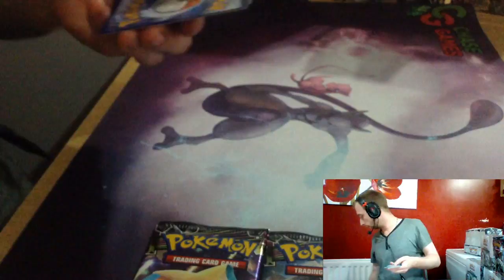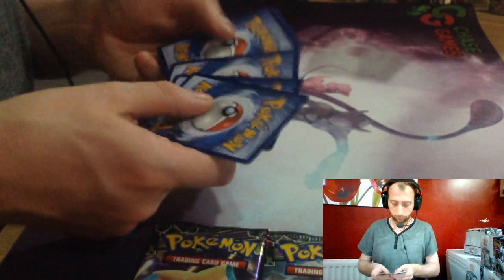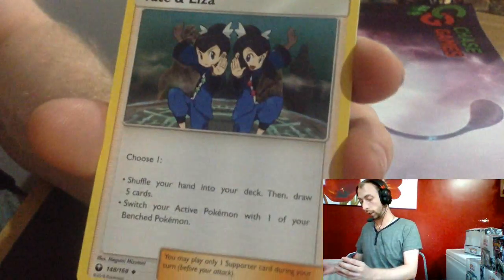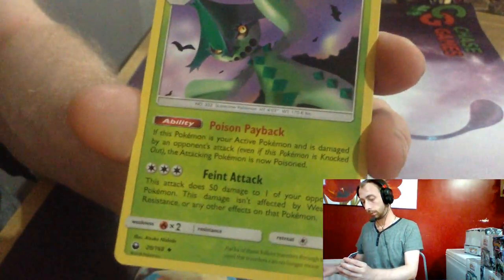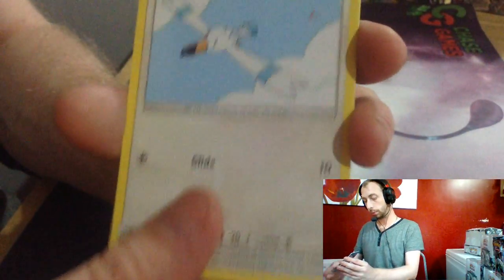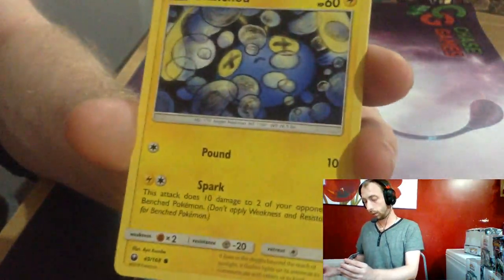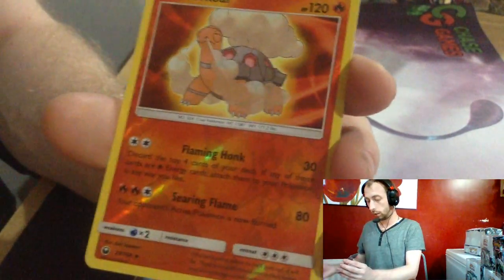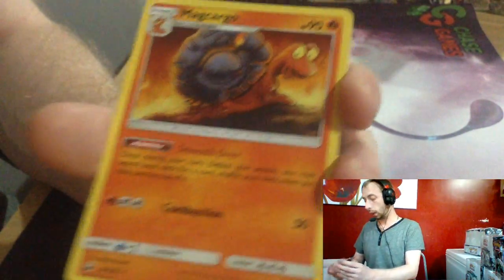Green gold, green gold! Psychic Energy, Tate & Liza, Cacnea, Weepinbell, Wingull, Spoink, Chimecho, Onix, Bagon, Torkoal Reverse, Mightyena.